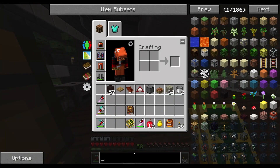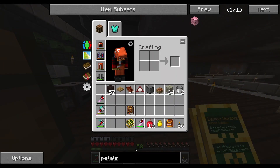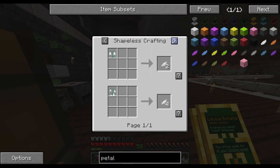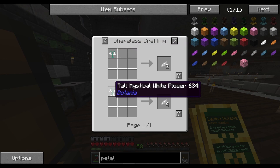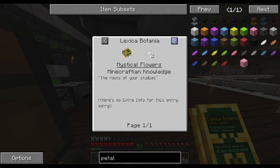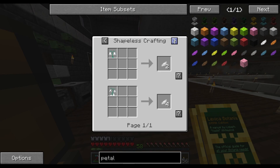Looking at what we need to make one, we can get it through a mystical white flower or the tall mystical white flower. Basically the tall one gives us twice as much. It doesn't tell us the height though — that's unfortunate.